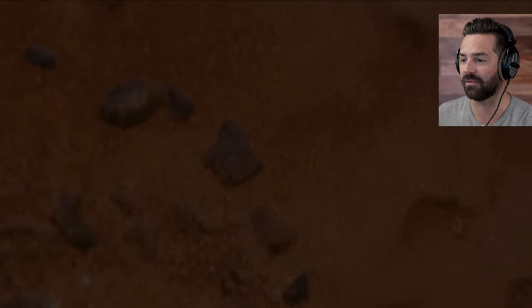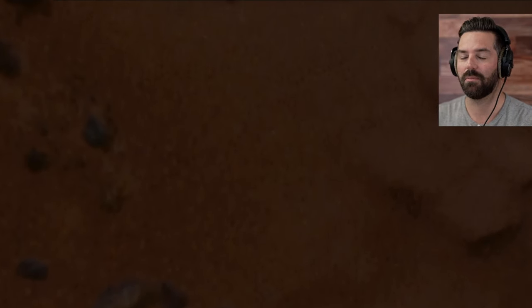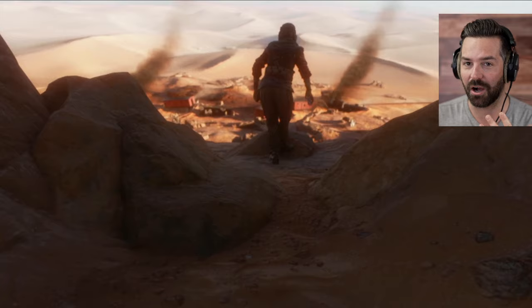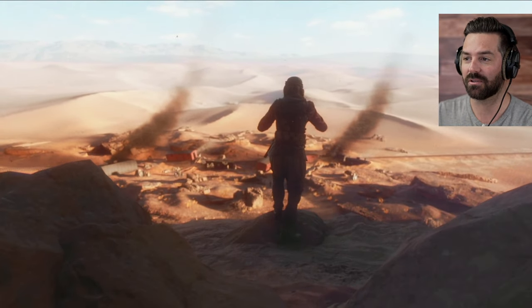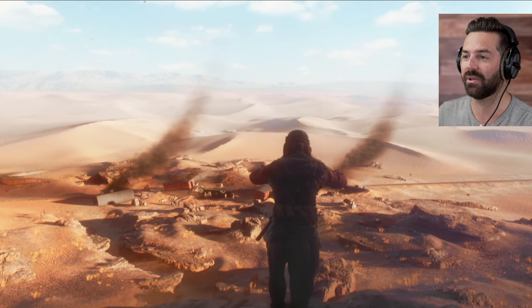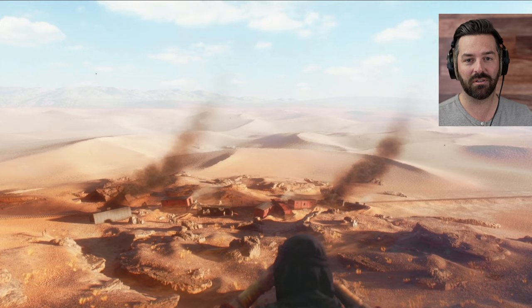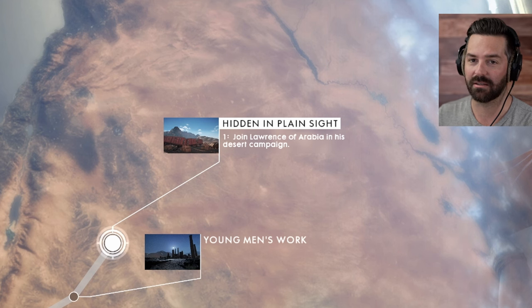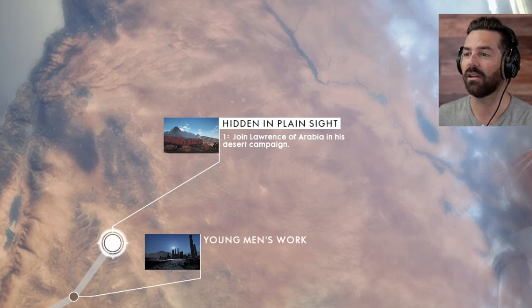Now there's three different chapters in here and I'm gonna break it up into three different videos. This is the first. This might be my favorite one of all five stories because there is some freedom in how you want to go about some of this. First one we're gonna start with right now is Hidden in Plain Sight. I believe you just start out with a knife and no gun and this is gonna be a stealth mission here. Let's get to it.